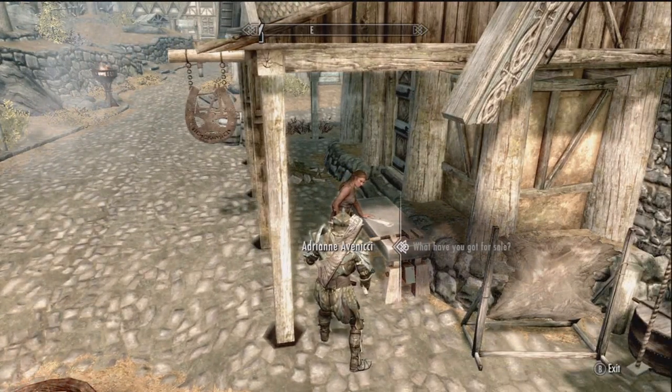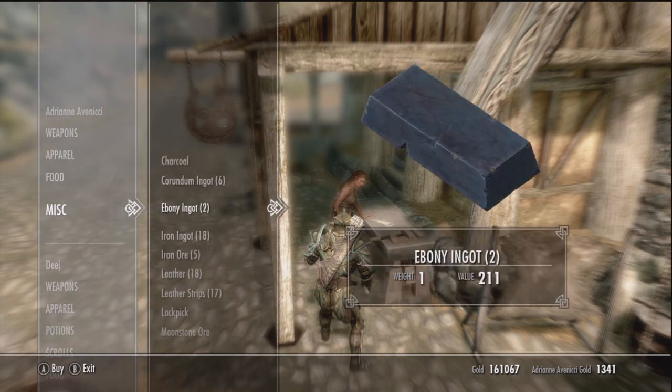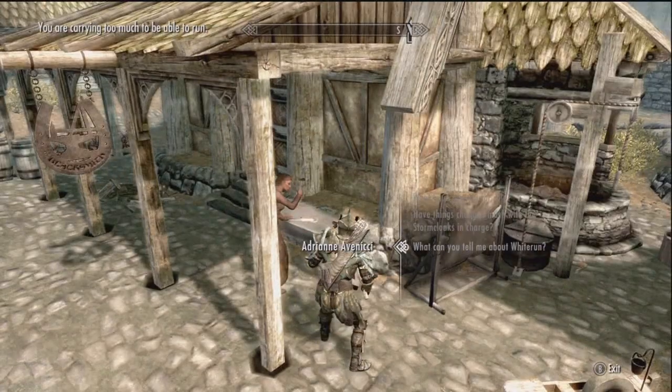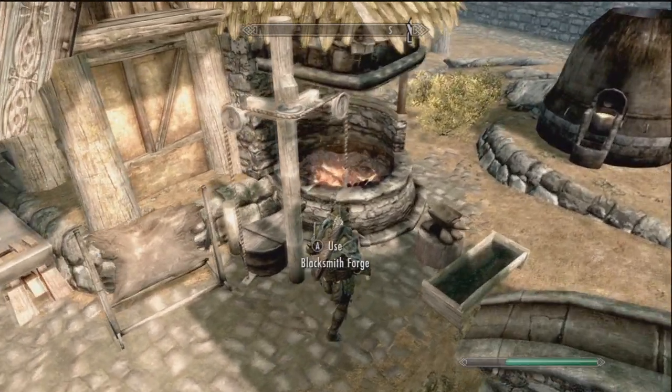I forgot, I totally wanted to do that in the beginning and totally blew over it. I made a couple and just didn't make a video, but here it is. I'm going to make a bow and show you what they all are. I always check the vendor and then Bella Thor right up the road for Ebony Ingots. I need some firewood right now. What's the best place to get firewood in Whiterun? I've never really been into the firewood thing, but apparently you've got to use it to make arrows.